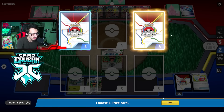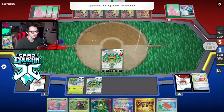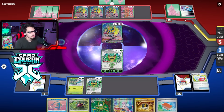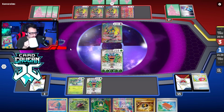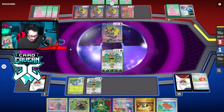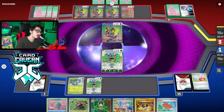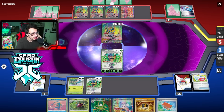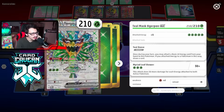Knockout! Benching Ogerpon does make a difference because I have Energy Switch, Super Rod, and already have a thing in play that can't retreat anyway. Pal Pad is pretty solid — helps get back Boss or something. Stamp and pray! They're down nine energy and play around 13. This is close.